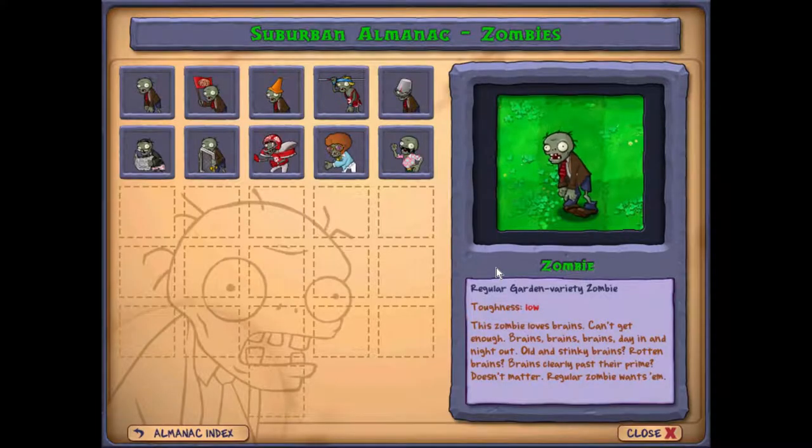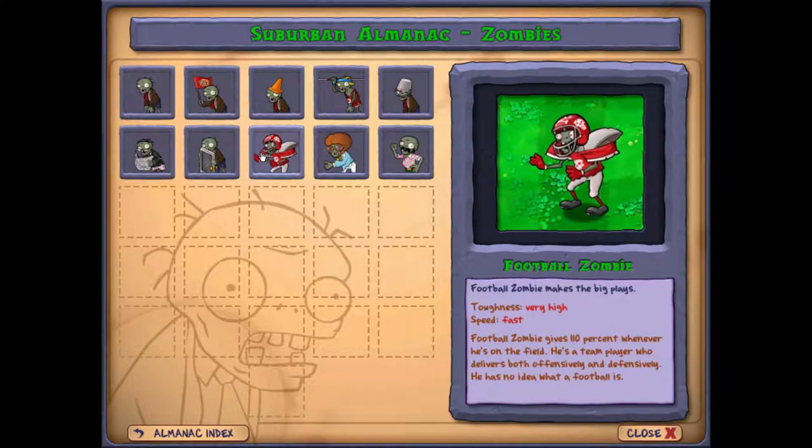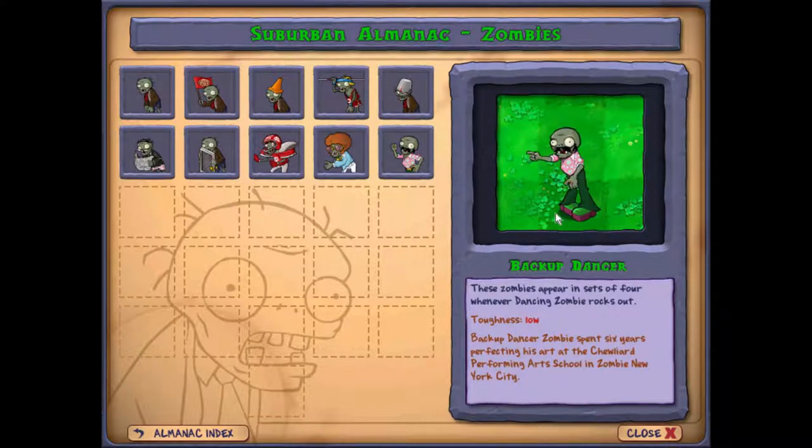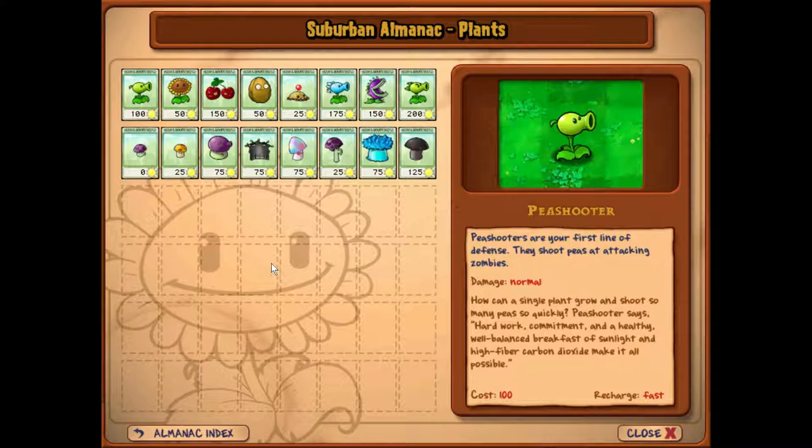What I'm going to show you is basically the new zombies we met and the new plants we got. Let's look at the zombies first. We got the football zombie — toughness is very high, he's very fast, gives 110% whenever he's on the field. Then we have the dancing zombie, who walks in and spawns five additional zombies that start walking toward the plants.